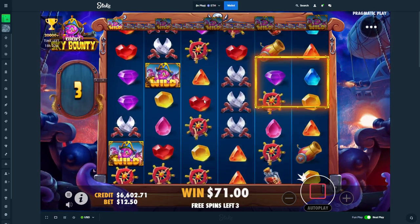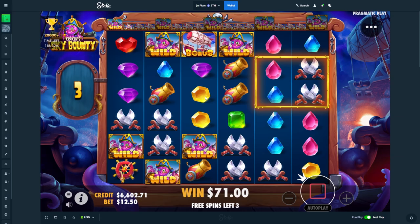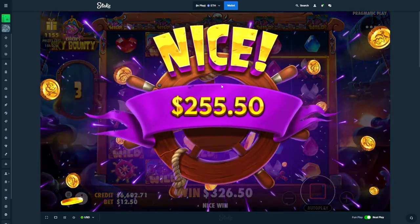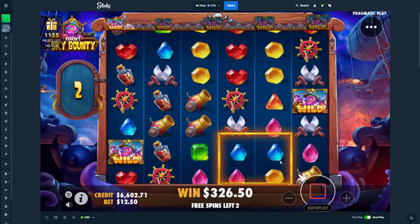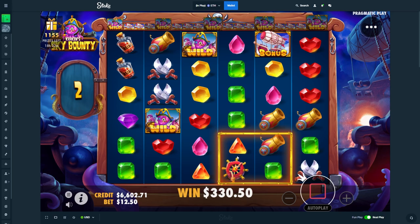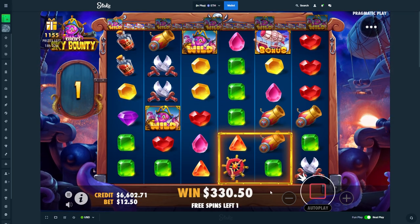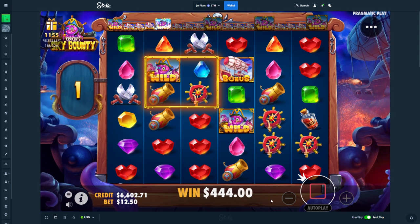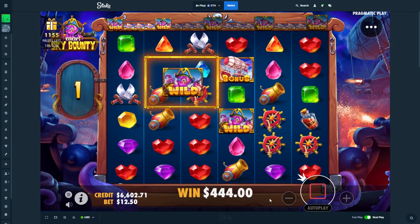Yeah, we land the bonus symbol to upgrade this, that's right. That's a lot of wilds. Imagine you land five wilds like that when you got the full screen, or even just four. All right, we need more bonus symbols. Maybe you double drop us right here — that would be cool. Only one. At least you're getting us to the next stage. That gives you two spins.